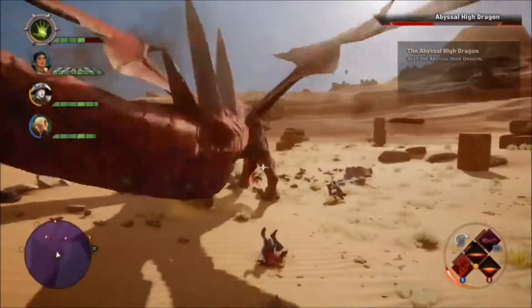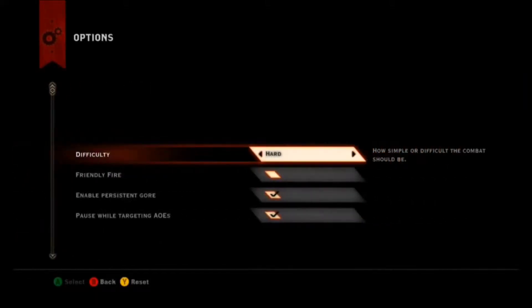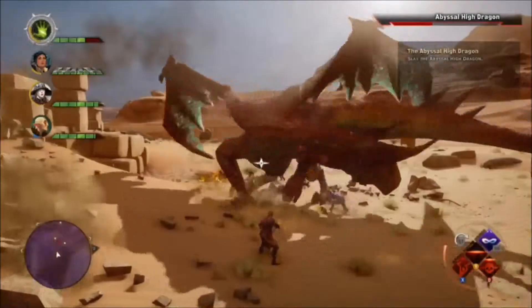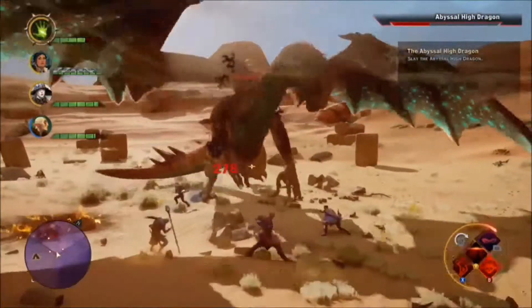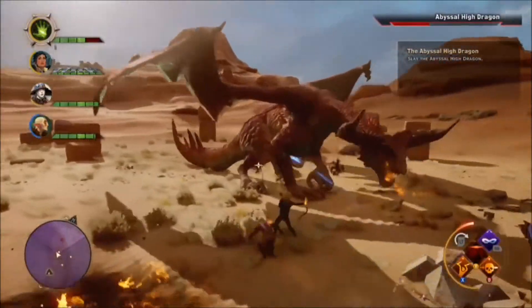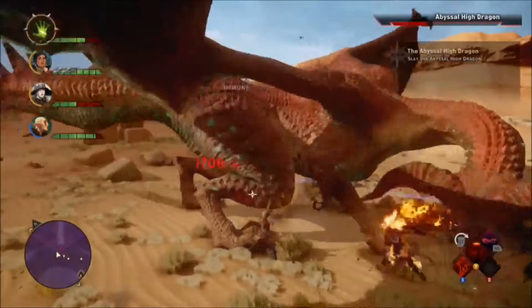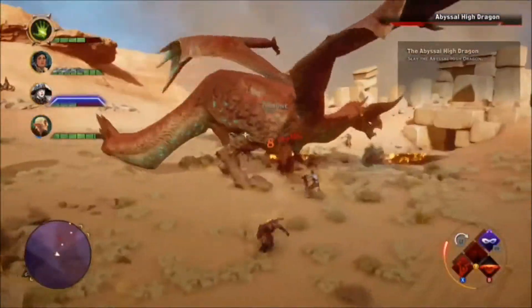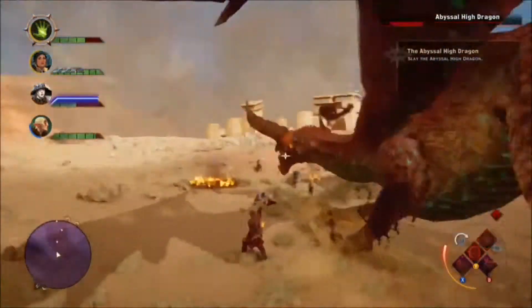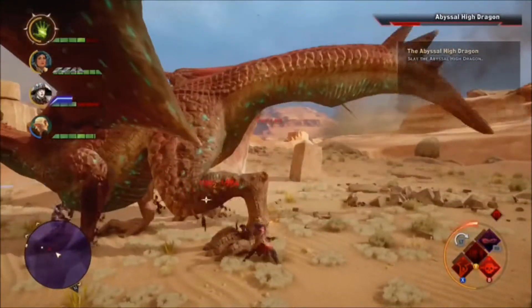If you have rogues, they seem to be able to tear through its guard pretty quickly — you can see how fast I did it. We do such high damage, especially if you're an assassin; it'll go down in seconds. I had Coal and Solace for this fight as well. I didn't even really have to monitor this fight. I don't even think I used any potions or had to monitor anybody.